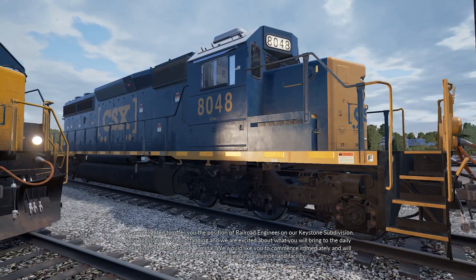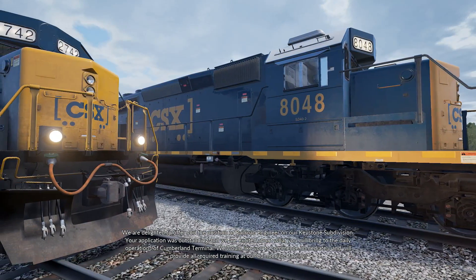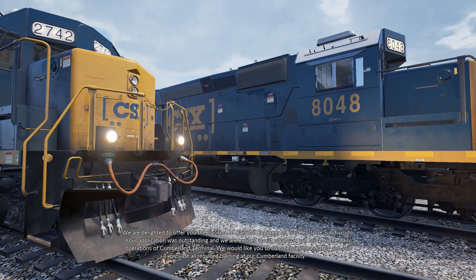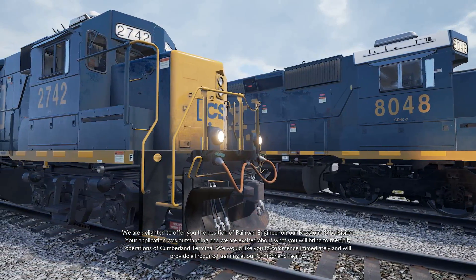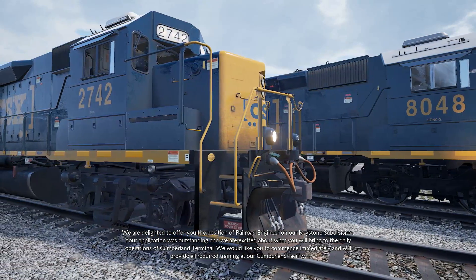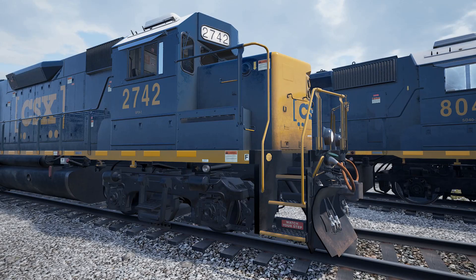We are delighted to offer you the position of railroad engineer on our Keystone Subdivision. Your application was outstanding and we are excited about what you will bring to the daily operations of Cumberland Terminal. We would like you to commence immediately and will provide all required training at our Cumberland facility.